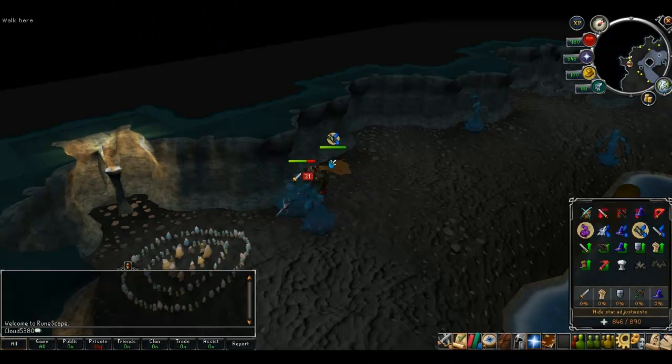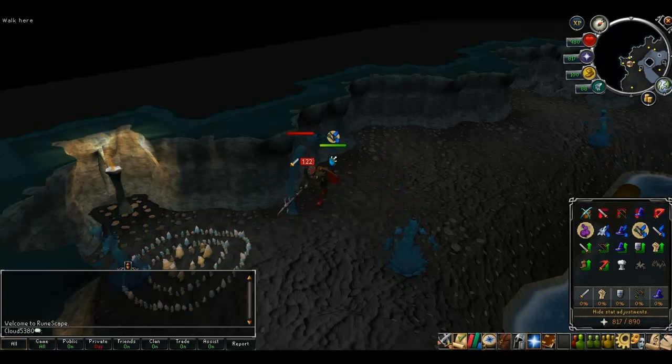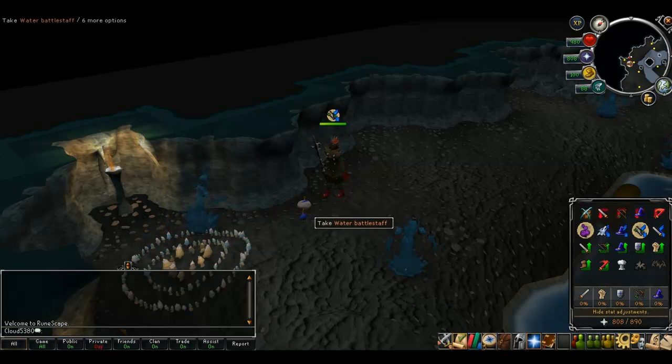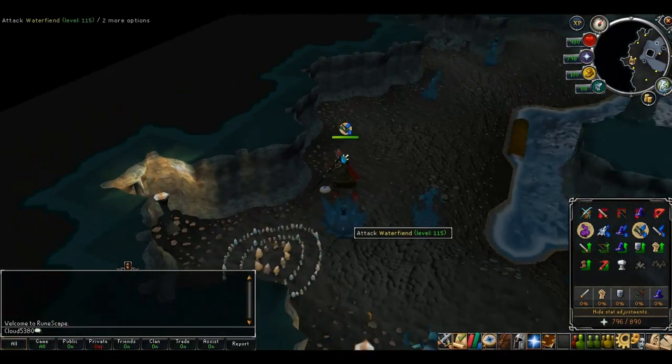The main primary location for water fiends is inside the Ancient Cavern, as this is the easiest area. Sometimes you will find another couple of players there, but it's not normally overly crowded. If you have to, you can just hop a few worlds until you find a quiet world to fight them.